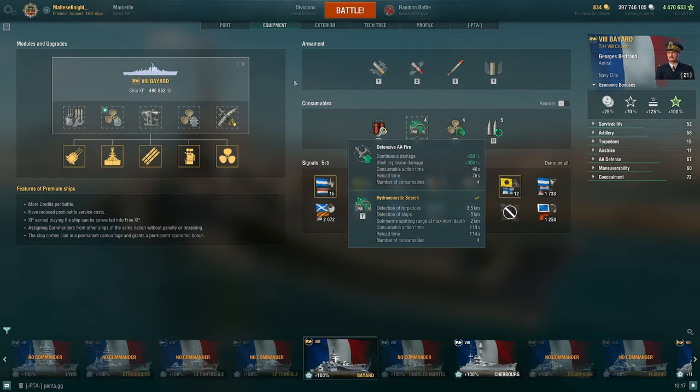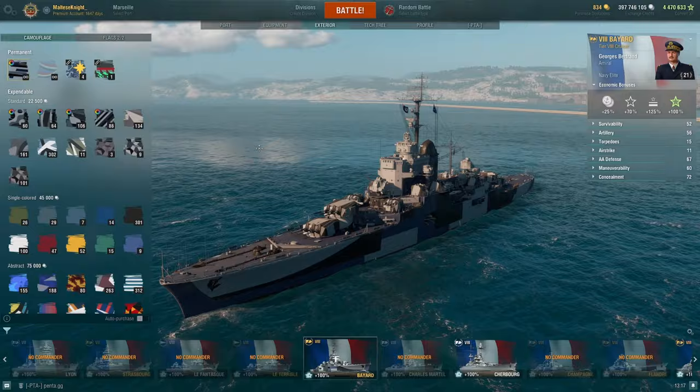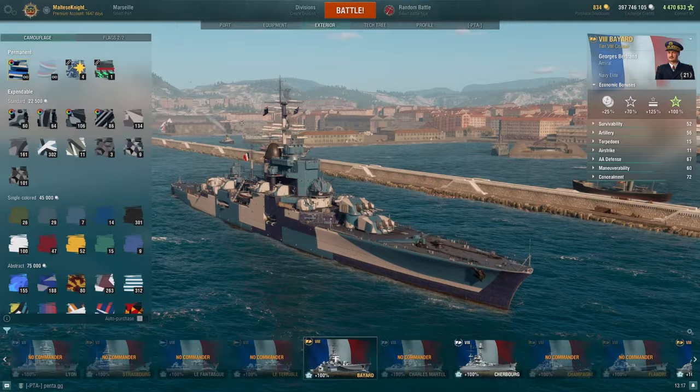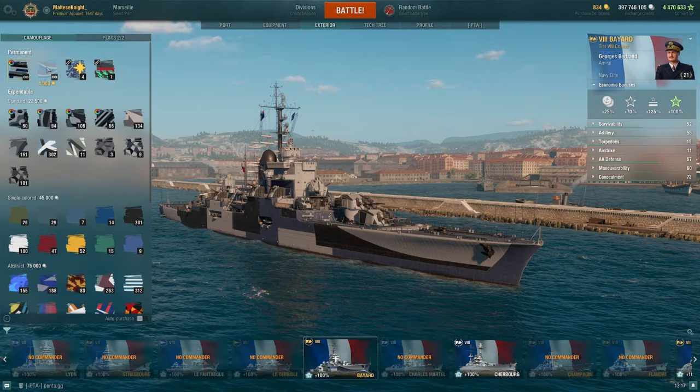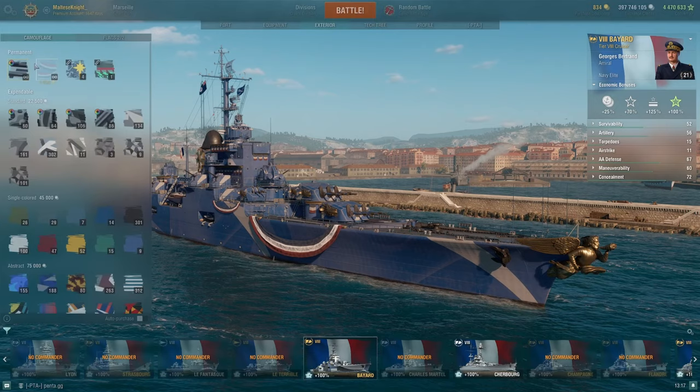For the camouflage on the Bayard, we have the default camouflage which I think looks amazing, to be honest. Bayard is a pretty good looking ship overall. You also have an alternate one which I don't actually like that much — the light blue is a bit weird. And then there's a more over-the-top camo option as well. I prefer the normal one, which I will be running in the video.